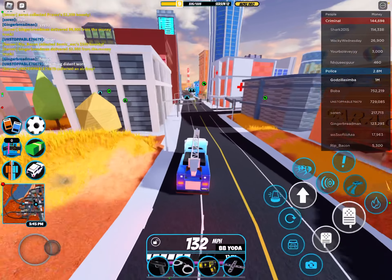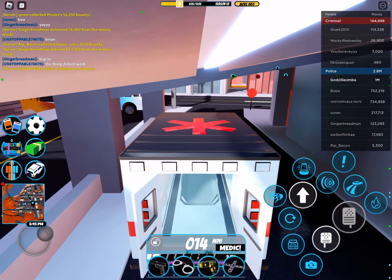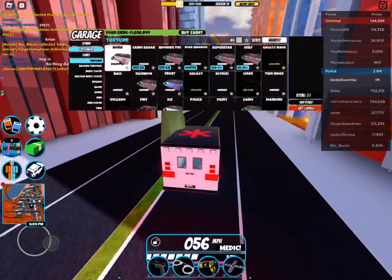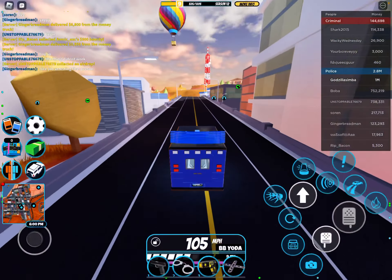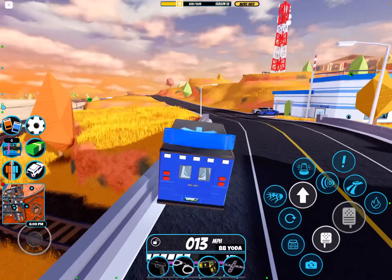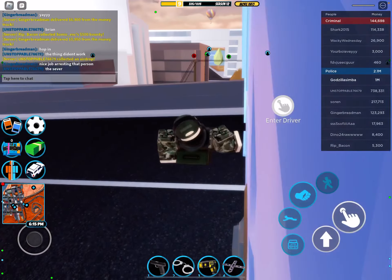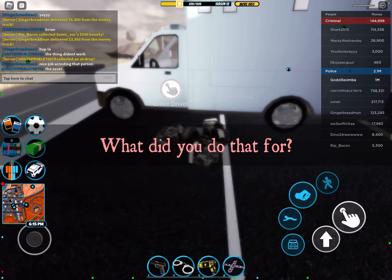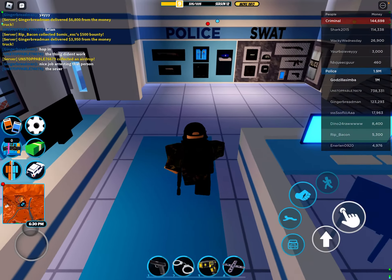Let's do some drifting. For our fifth vehicle with the ambulance, we also got some other features like a Jailbreak military base resetting feature that goes like this. You technically have to get on top of a building for it.